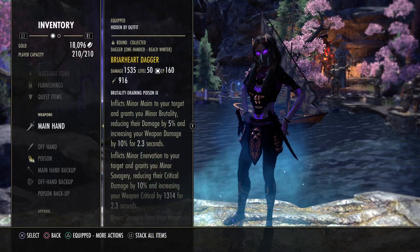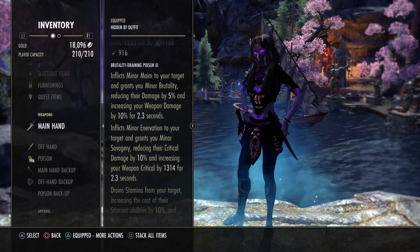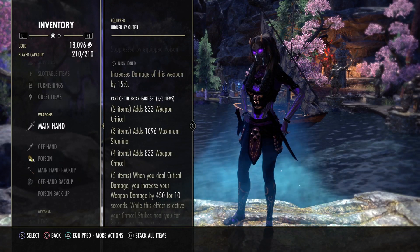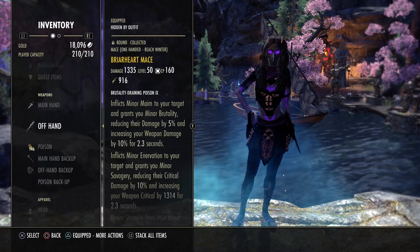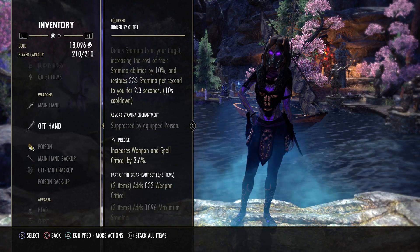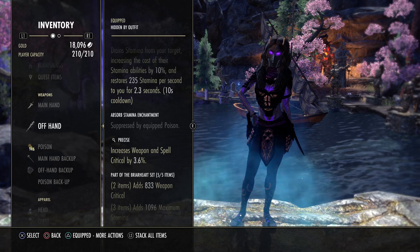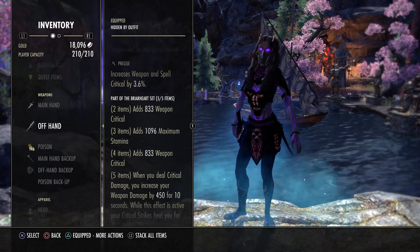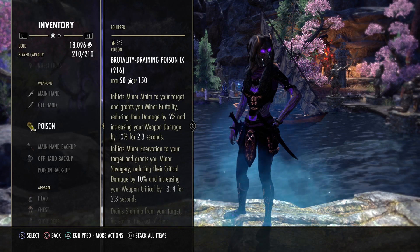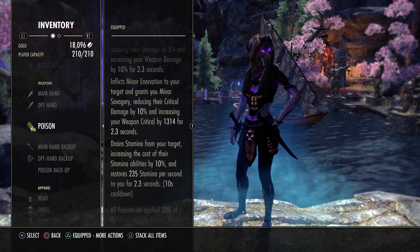Let's start with the first set. We still go with Briarheart with a Briarheart dagger in Nirnhoned. There's no change to this set — it's still a good set for weapon critical and weapon damage. The offhand is a mace in Precise. There's a small nerf to this trait from the last build video; Precise was a bit stronger there by about 0.5%, but that's not a big deal. I'm still using the Brutality training poisons here for the minor brutality buff, the crit buff, and the stamina sustain.